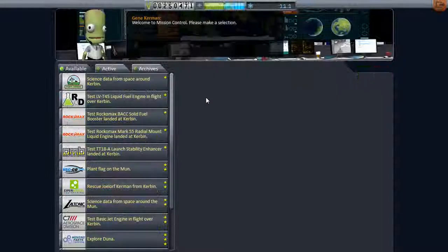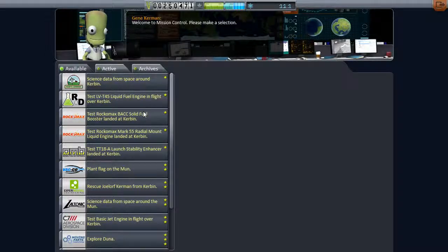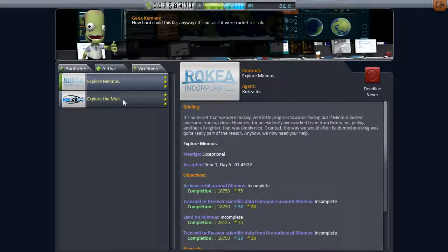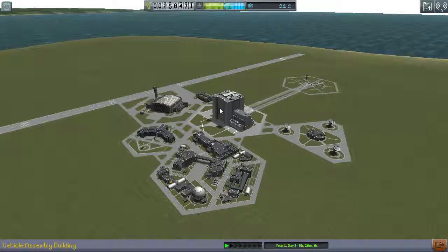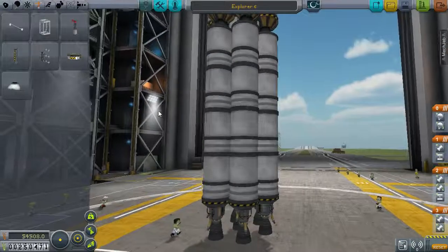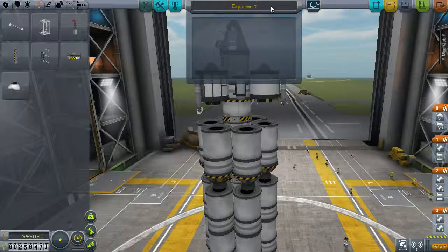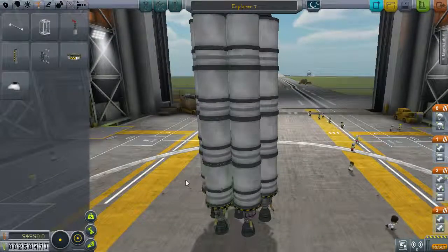In the last episode we gained some more research, which is wonderful. And we've got some more contracts, which is good. Right now I've got this Explore Minmus and Explore Moon, and this is what I'm really focusing on. I think I have a craft that can do it. We were struck by the Kraken at the end of the last episode. We proved that the vehicle was capable — the top stage performed admirably — but the mission went awry and we lost everything basically. It was not good.